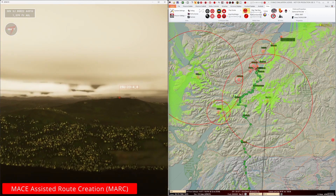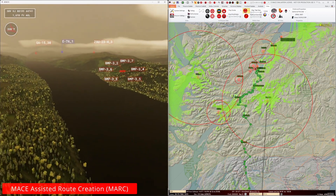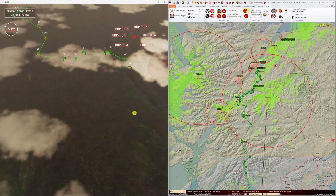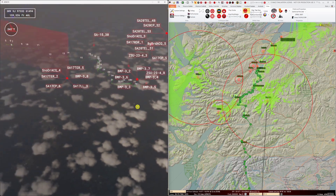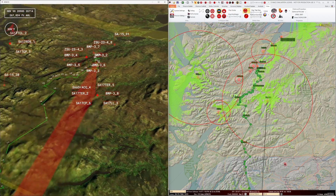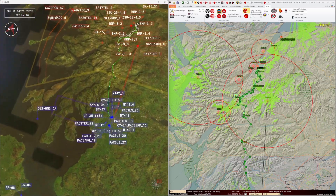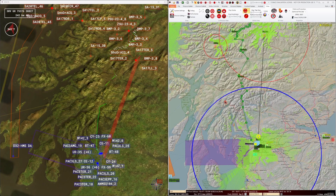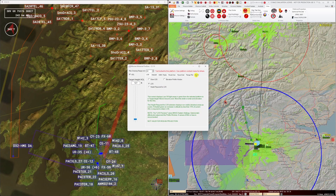What I've done in this plan is use the MACE and ARMOR analysis tools to analyse the threats, the target area and other factors to come up with a plan for destruction of the threats and the safest route if those threats weren't destroyed. However, there is a tool in MACE that will analyse all of the threats and plan a route for you. It's called the MACE Assisted Route Creation Tool, or MARC. Let's see what MARC comes up with for our route.